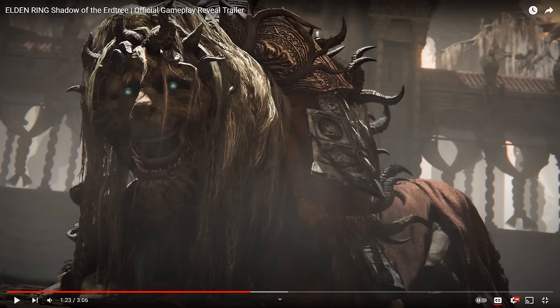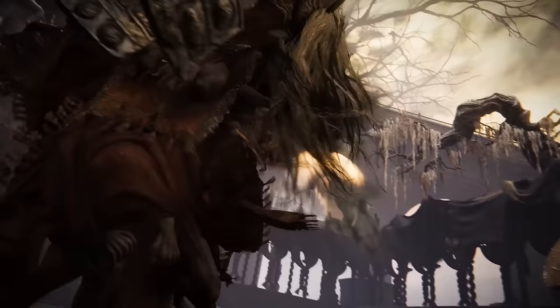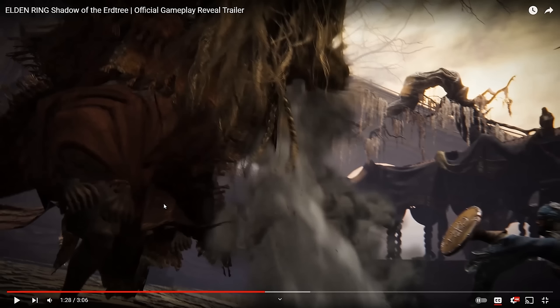This lion's head — perhaps this is Radahn's discarded corpse? Did some weirdos find his skin and decide to wear it? It's giving off Ludwig vibes from Bloodborne. And this looks like Deathblight. You can see a pair of legs sitting on top of another person. This boss really reminded me of those Chinese lion costumes operated by multiple people that you see in parades.